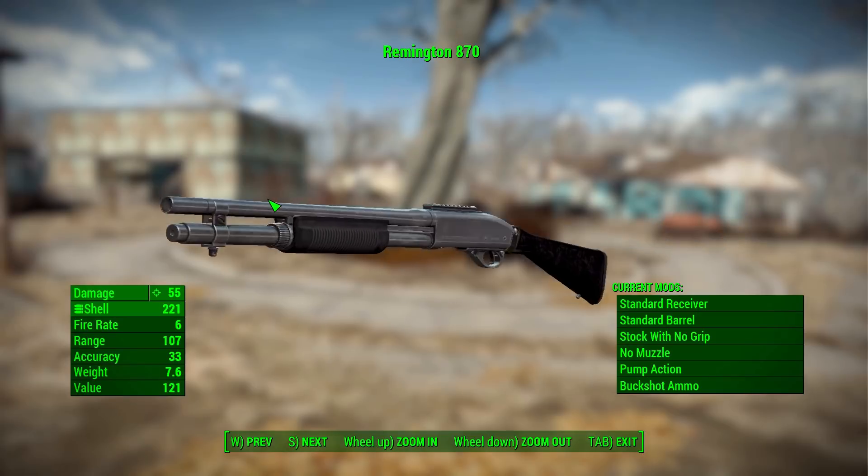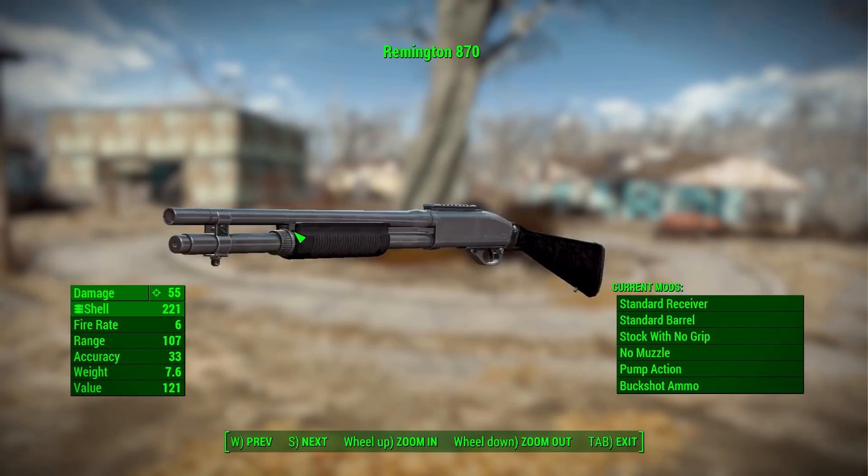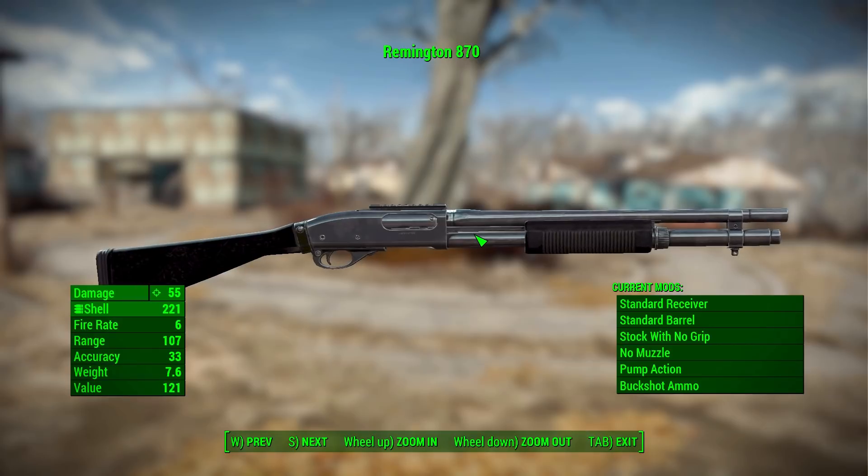Great modeling, great texturing, a decent number of modifications, but there are more on the way that the mod maker is currently working on. As for the stats, this will do 55 damage with the standard shotgun shell, with a firing rate of 6, range of 107, accuracy of 33, and a weight of 7.6. As for how you get your hands on one, it's pretty simple — you just need to hunt down some gunners and raiders, and they will have them on them, which is always handy.